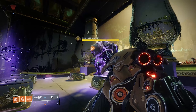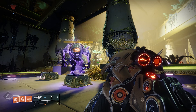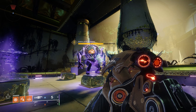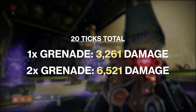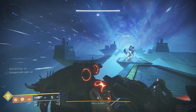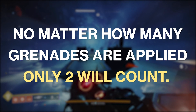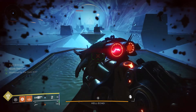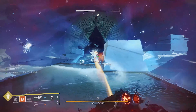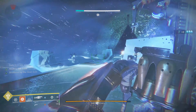As for how much damage it deals, it deals roughly 3,250 damage per tick on one grenade application, and 6,500 on two grenade applications. One thing worth noting is that any additional grenade applications will not increase the overall damage — they will just extend the damage duration, which is logical because the new grenade has its own duration.